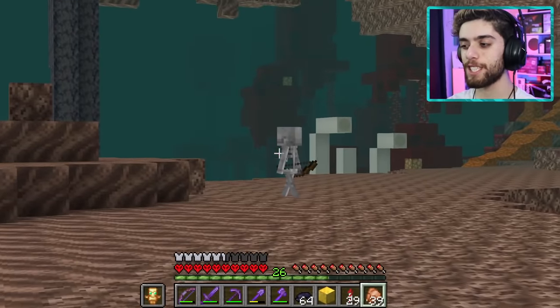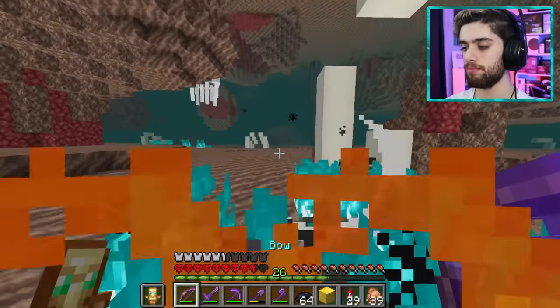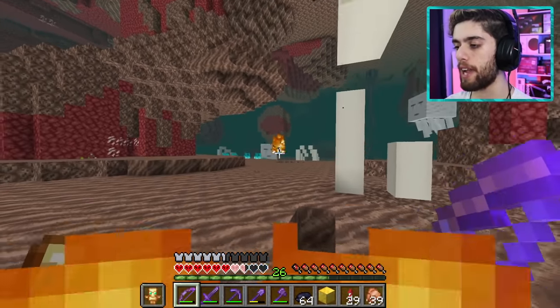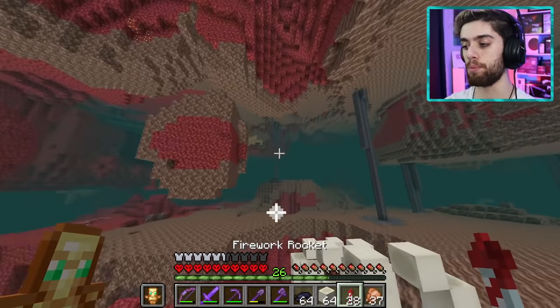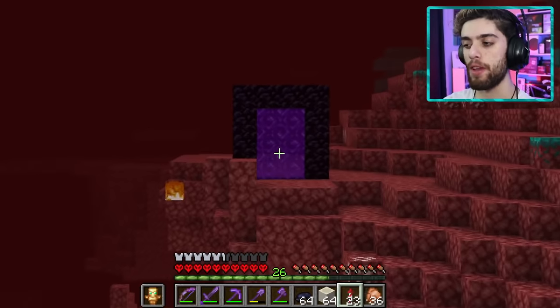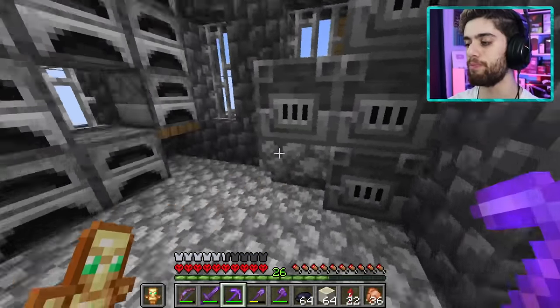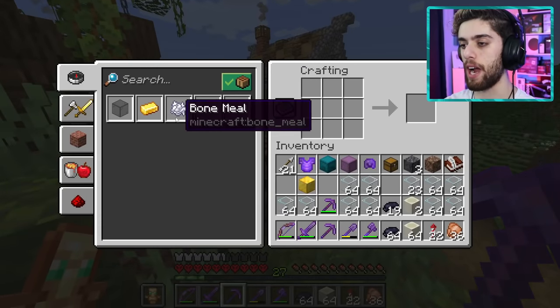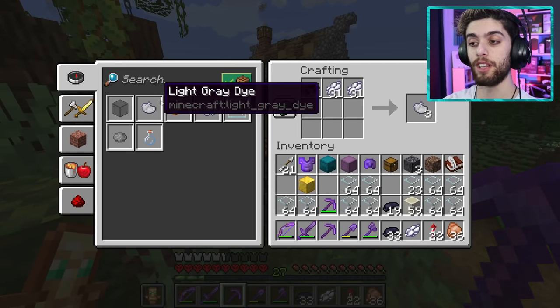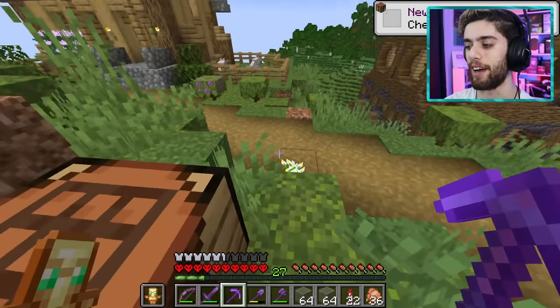I collect about one stack of bone blocks and fight off a few more ghasts. I get a bit lost finding my way home — they don't call me Farzi the navigator for nothing, though literally no one has ever called me that. Back home, the glass is done smelting. I craft bone meal, white dye, light gray dye, and finally a big batch of light gray stained glass. Oh, that's the stuff.